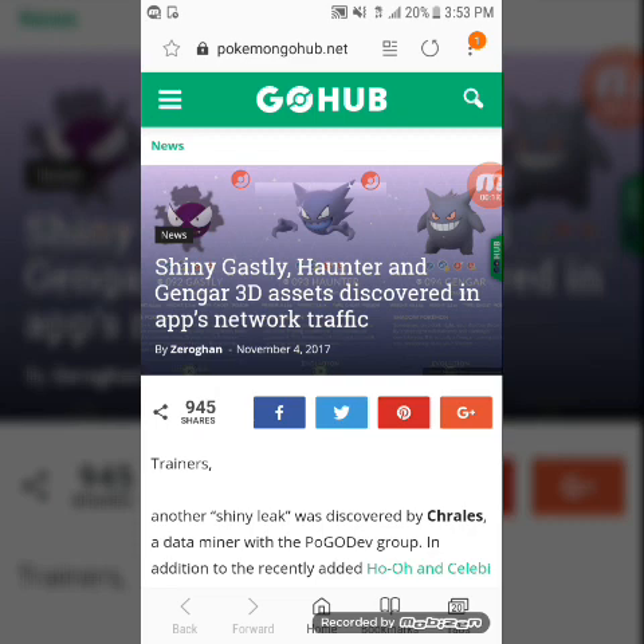Anyhow, here it says: 'Shiny Ghastly, Haunter, and Gengar 3D assets discovered in the app's network traffic.' Now some of you may have known about this. I actually made this video some time ago, maybe about a couple days ago, but being that we had the Gengar event and then with the bad weather — you guys know I like to record outside — so anyway let's get into this.